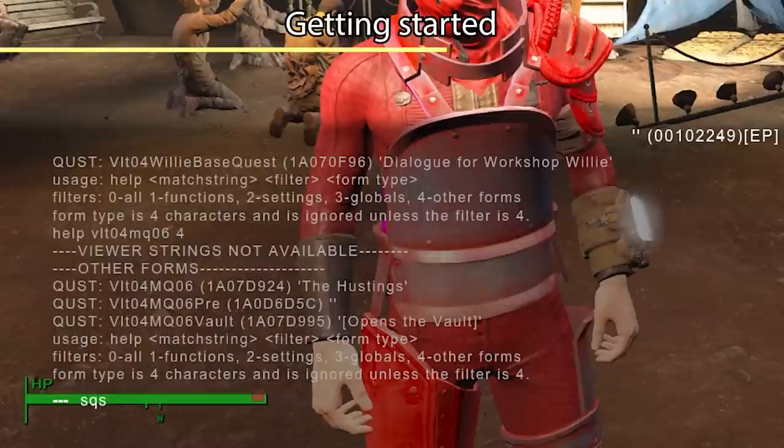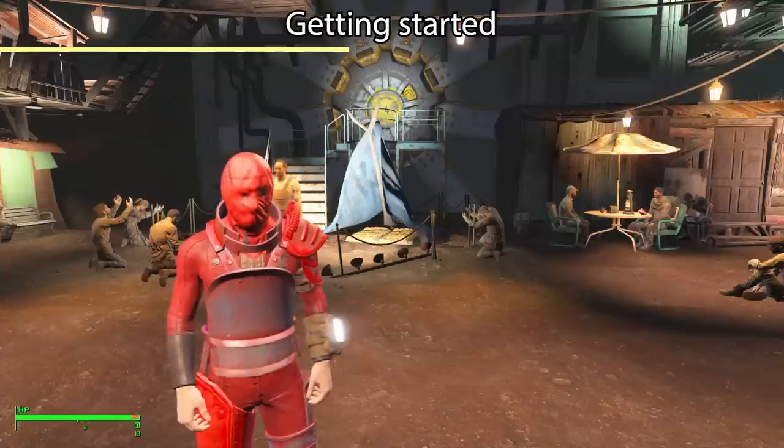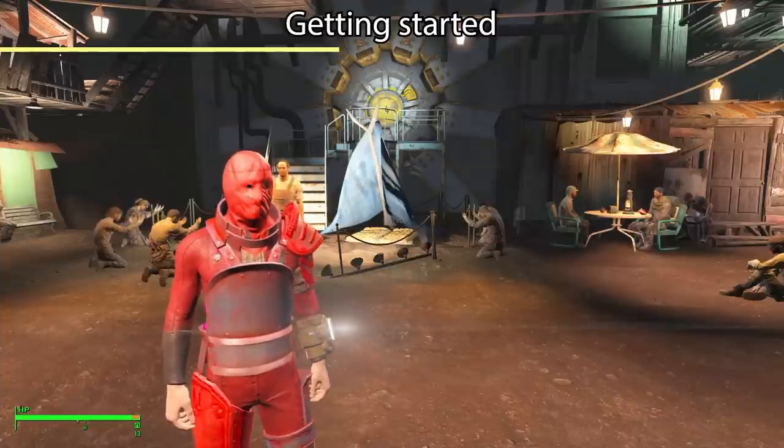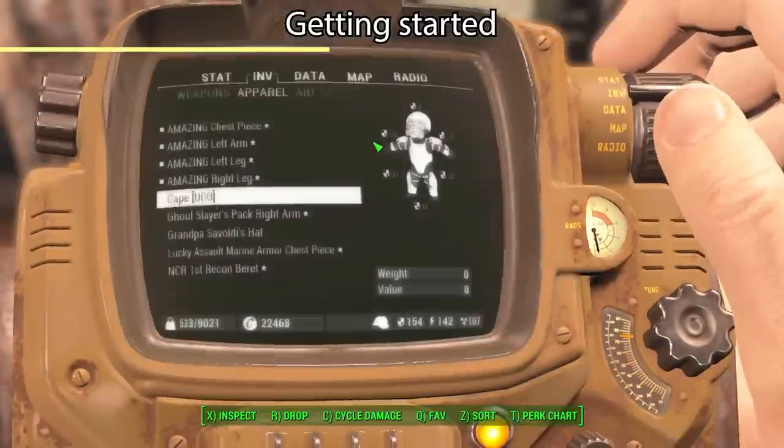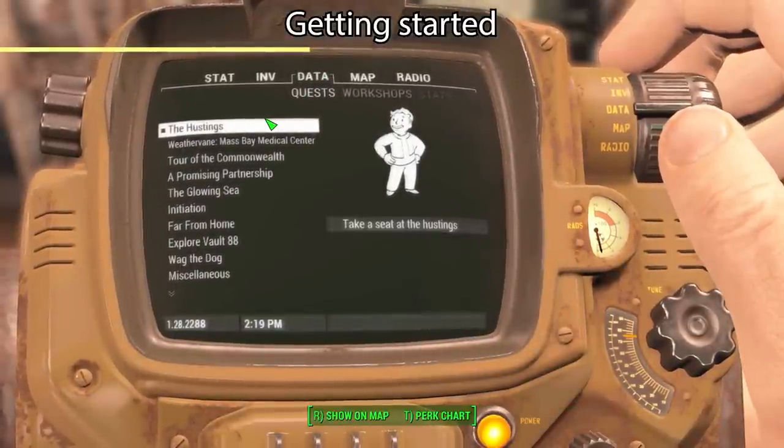Show quest stages: 1A07D924. It has not actually started at all. So we will set stage for that and set it to 5. Set stage 1A07D924, 5. That activates the quest — we heard that sound cue. 'Take a seat at the Hustings' is now in our quest log.